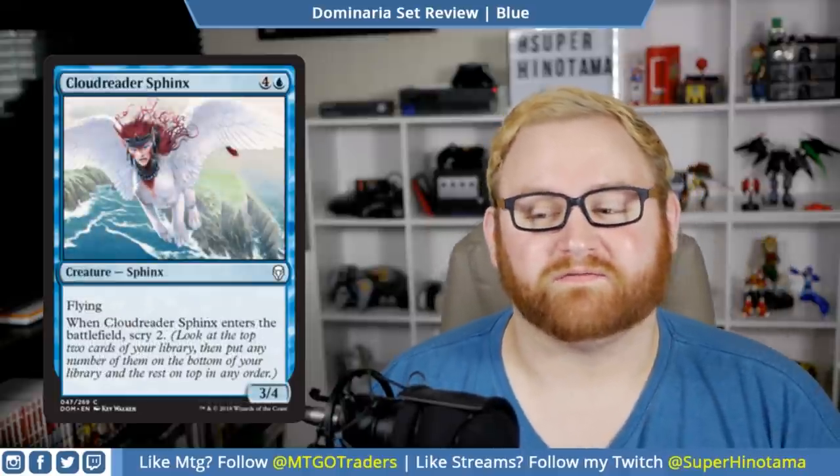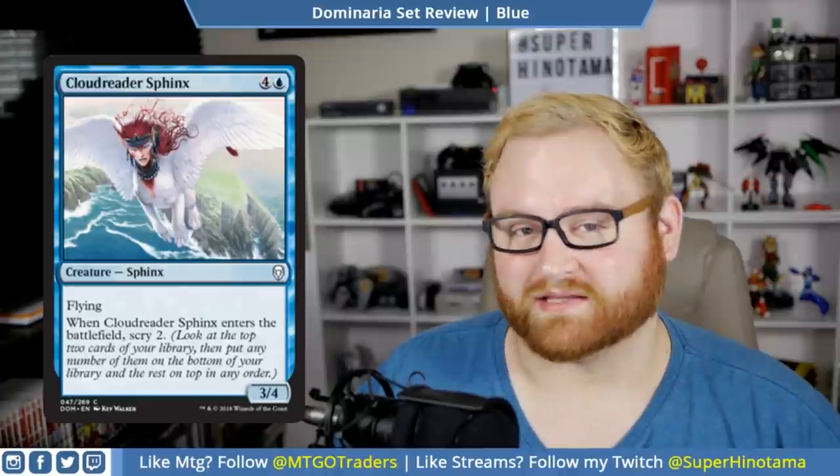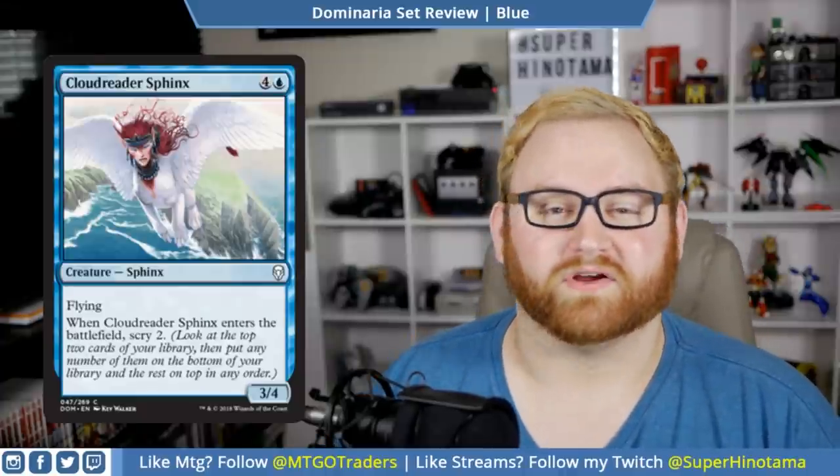We have Cloudreader Sphinx. This is a five-mana 3/4 sphinx with flying. When it enters the battlefield, scry two. Another good blue creature — a five-mana 3/4 flyer is not terrible, and being able to scry two is gravy on top of that. I would probably take this as a mid-to-top-end pick for blue in draft and sealed.